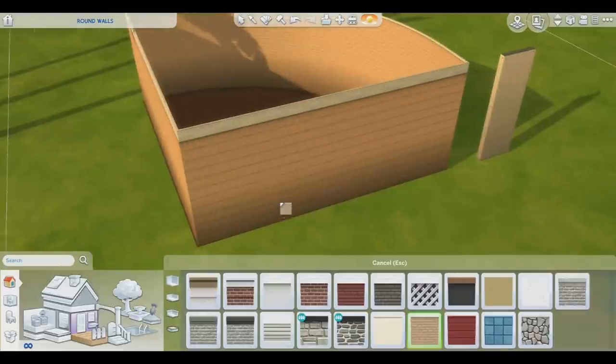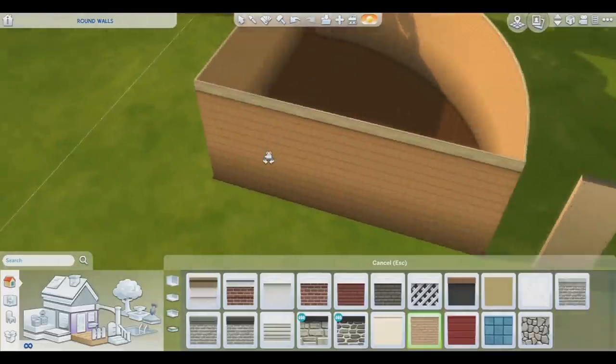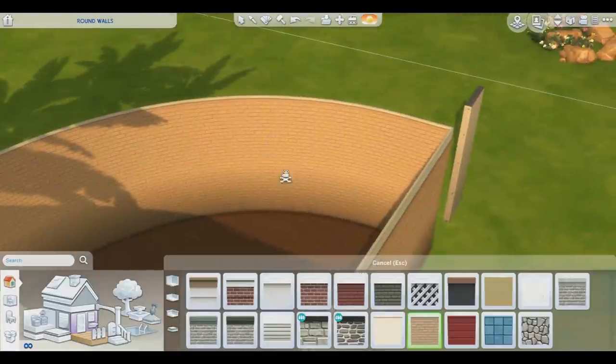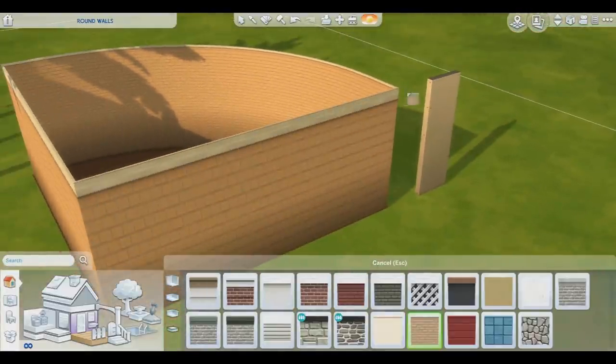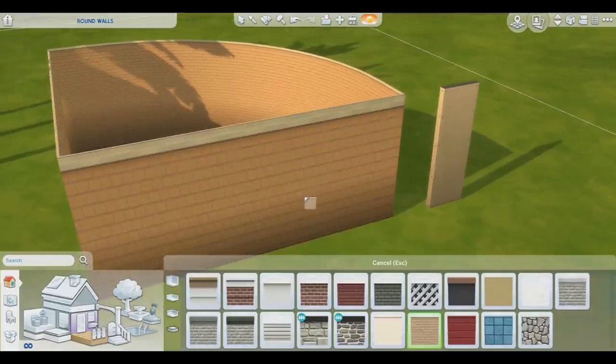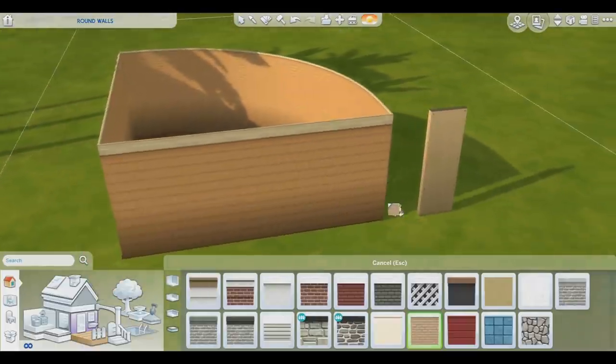And as you can see — perfectly rounded walls. Now it has this weird stretched look; you can see the difference between the inside and the outside. It has this weird white trim and the whole texture pattern is stretched, but I don't know what to do about that.